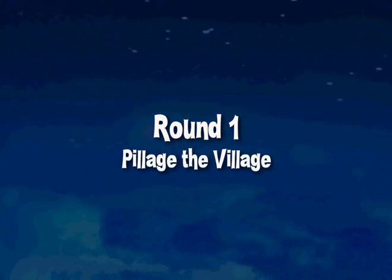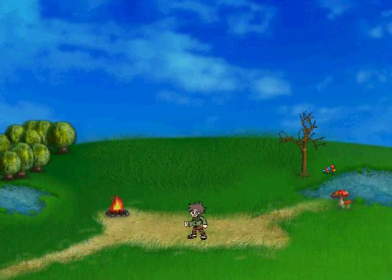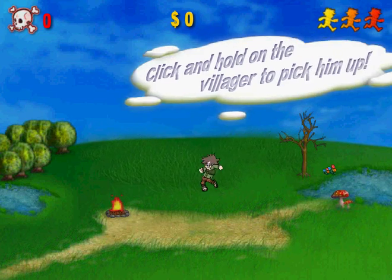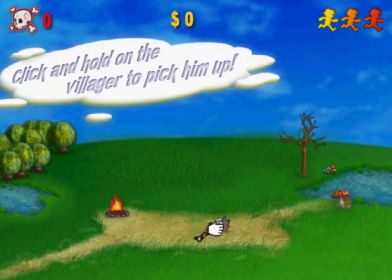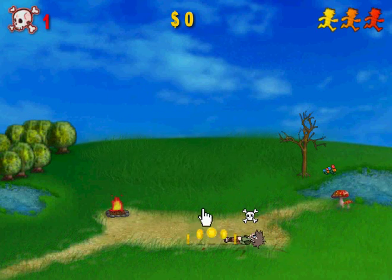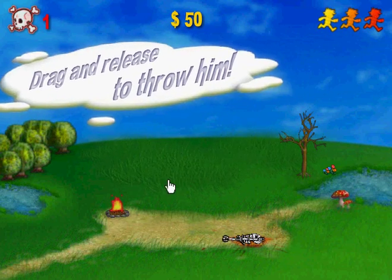Wow, the quality kind of dropped there suddenly. Alright, round one - you gotta pillage the village. This is really pixelated for some reason. Click and hold on the villager to pick him up. He just entered the stratosphere. And I get money from that. Drag and release to throw him - I see.